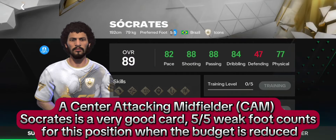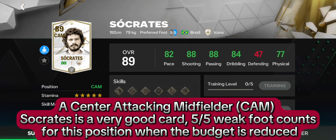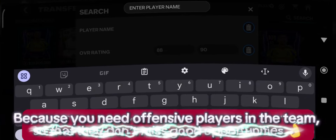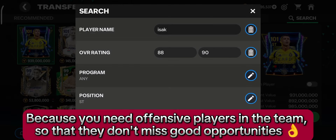For center attacking midfielder, Keane and Socrates is a very good card — five-star weak foot. This counts for this position when the budget is reduced, because you need offensive players in the team so that they don't miss good opportunities.